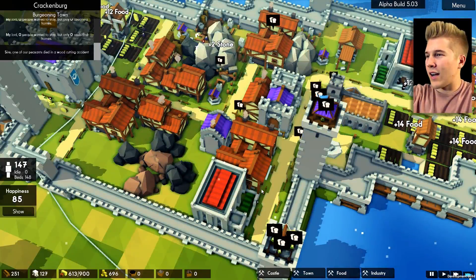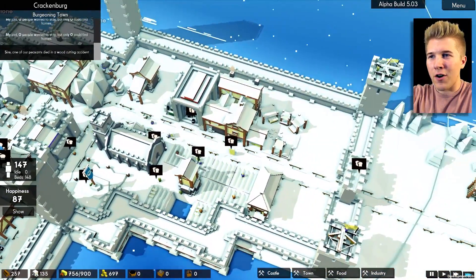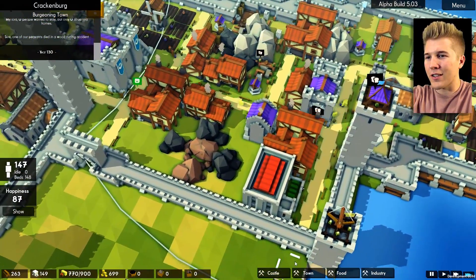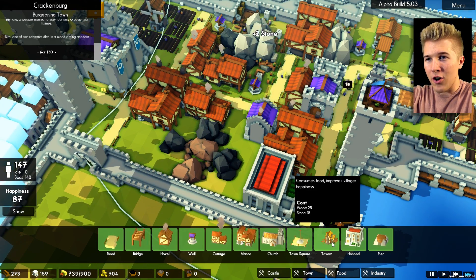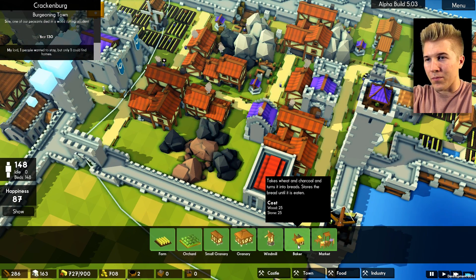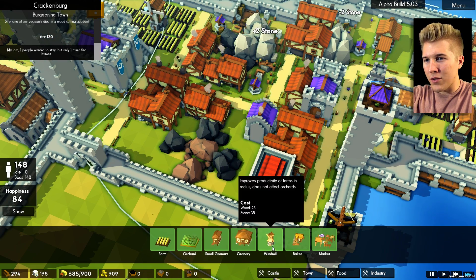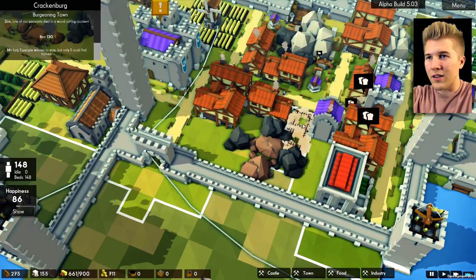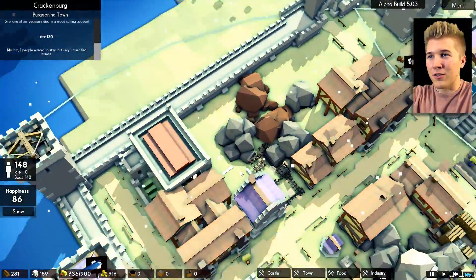A lot of people are getting hungry but we have a ton of food, so I'm wondering if our market is not fully staffed — and apparently that is happening. Let's go with a bakery: it takes wheat and charcoal and turns it into bread. I don't know where wheat comes from... I guess from the farms. I'm going to try to build a bakery right there in the corner.